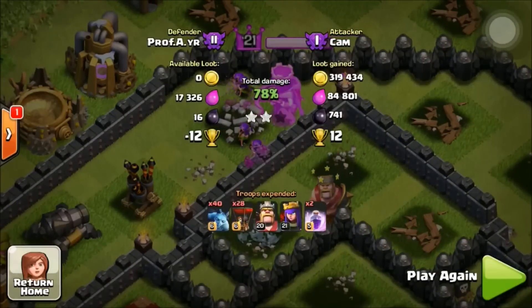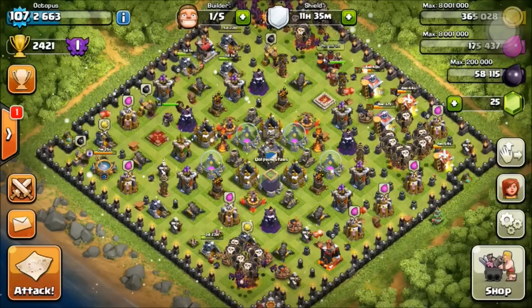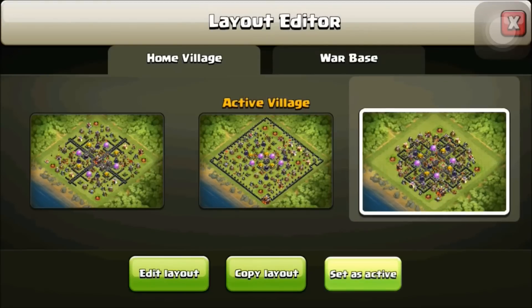He ended with 319,000 gold, 84,000 elixir, and 741 dark elixir. If you want a base like this one, go ahead and copy it. Anyway, check out my channel T-Bot Gaming in the description below — rate, comment, subscribe, and I'll see you guys in the next one. Peace.